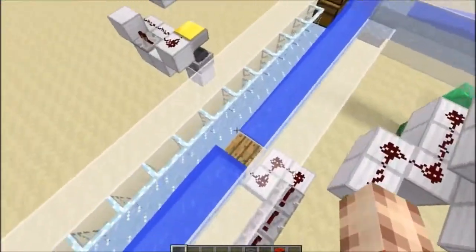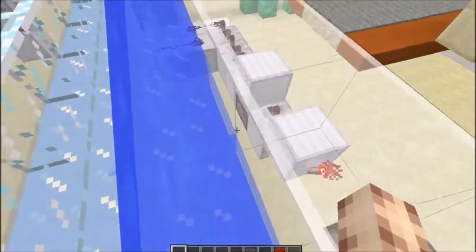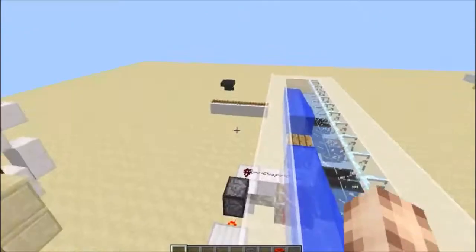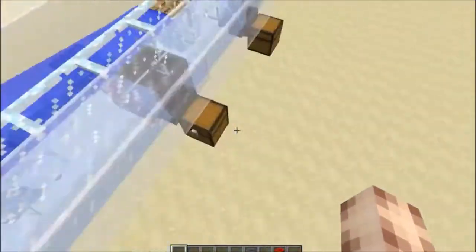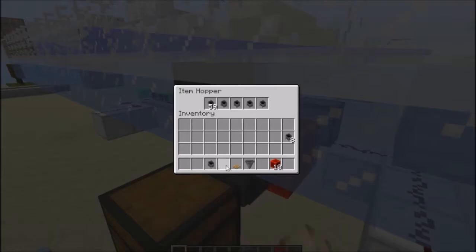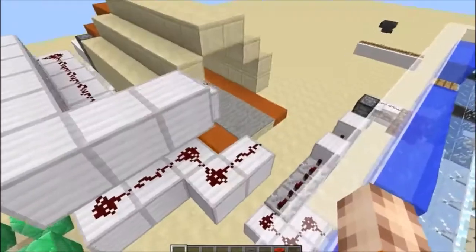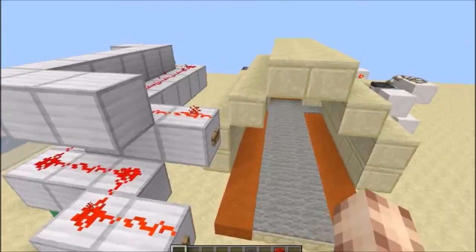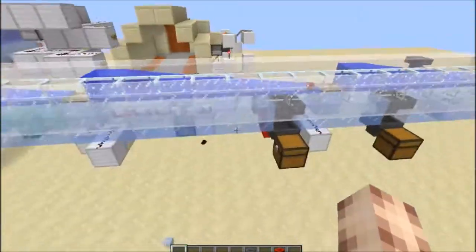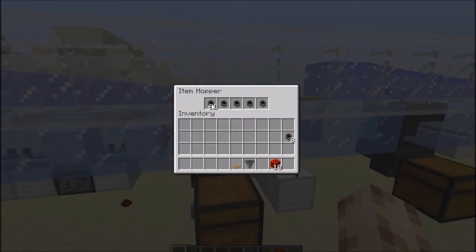That's the way it works. But obviously if an item runs over the system and before it's reached the other end another item runs over, the system can get a little confused. As you can see we've got 3 in there and 2 in there — that's because I activated the pressure plate myself. Obviously you can't have items going the other way or landing on this pressure plate. But if I activate it in quick succession like this, you will see that it starts to break and we end up with 61 items in this hopper.